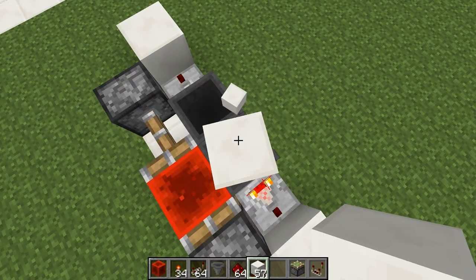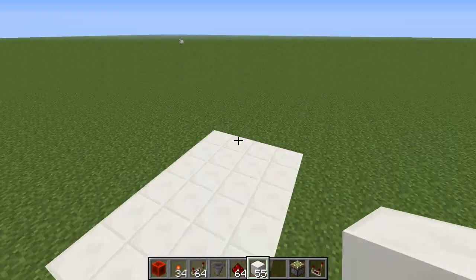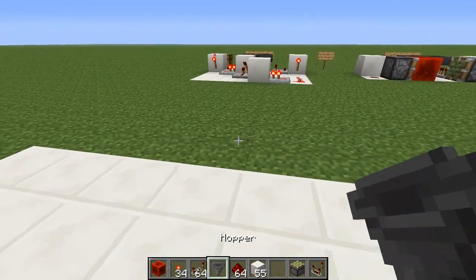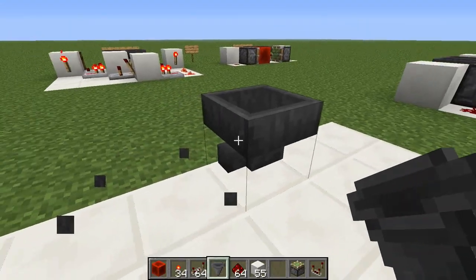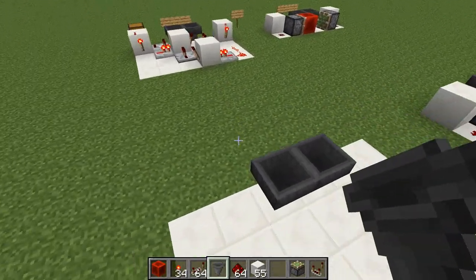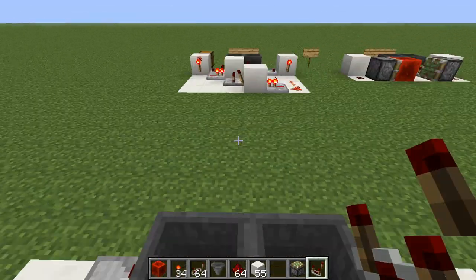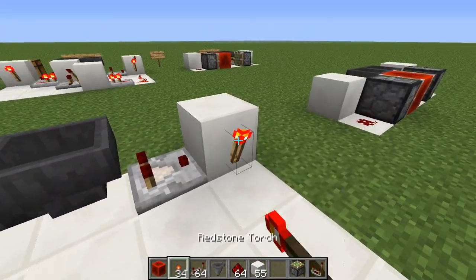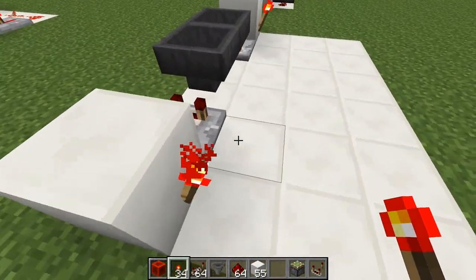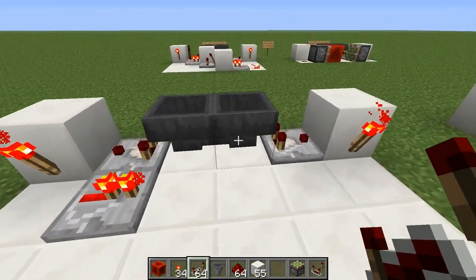Let's move on to the redstone version. Same deal — two hoppers facing each other and two comparators on the side. Then we have blocks on both sides, a redstone torch going into a repeater.